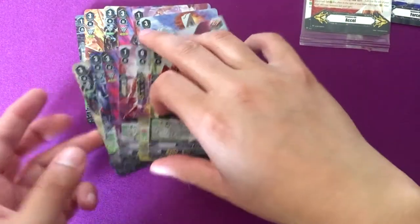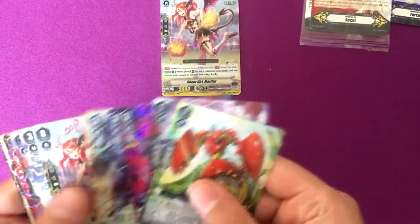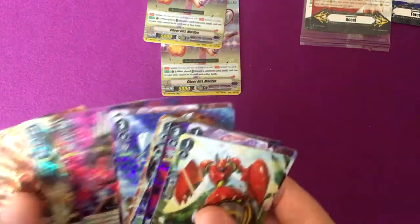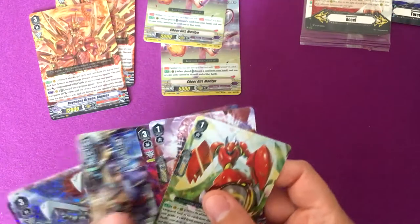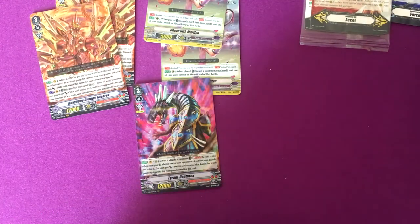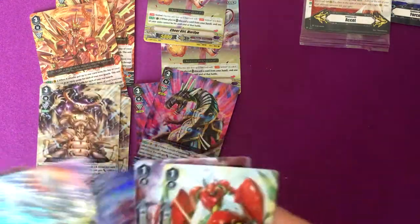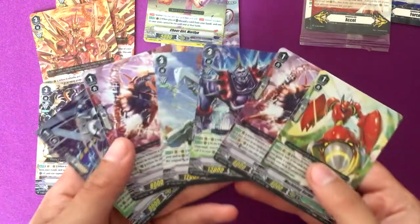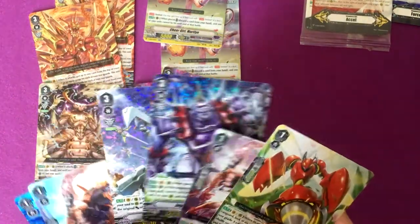So yeah, that's it for this opening. I got doubles of a lot of things — two draw trigger PGs, the same VR, another Death Rex which is pretty cool, more antlions and the rest of this stuff. These two are probably the coolest things I pulled, at least.